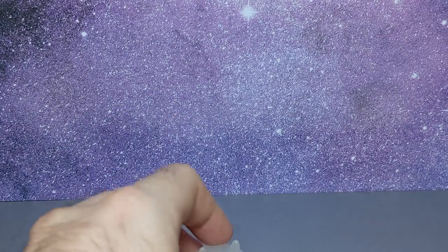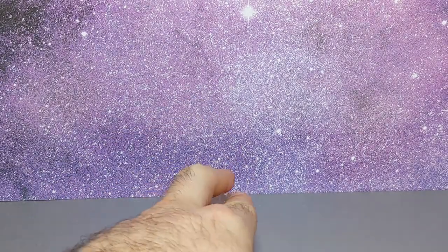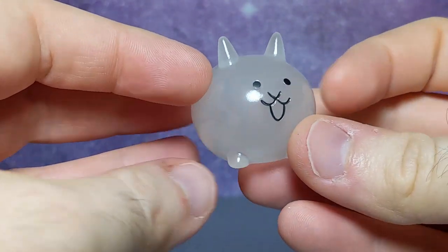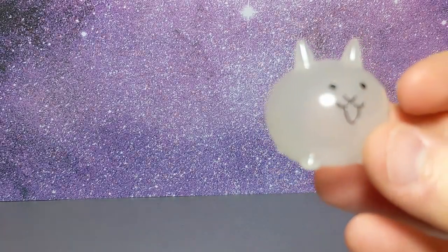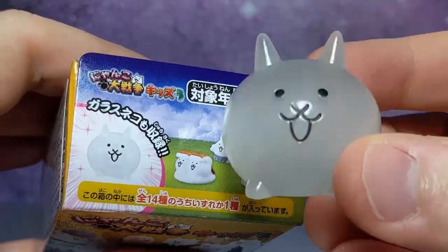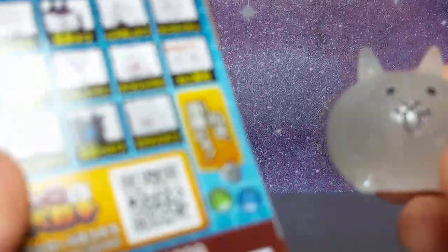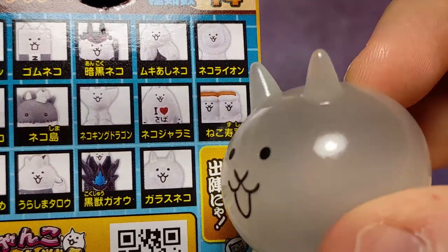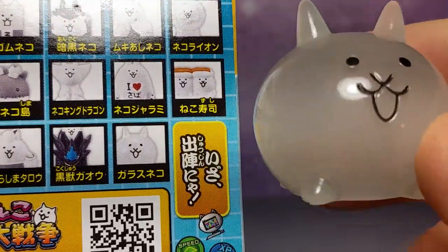You know those little poppers — the ones where you push them down on the table and they pop back up? That's the consistency, if you can get that frame of reference. So I got what I think is a sparkly Akita — very very shiny. I'm thinking maybe this is the rare one.